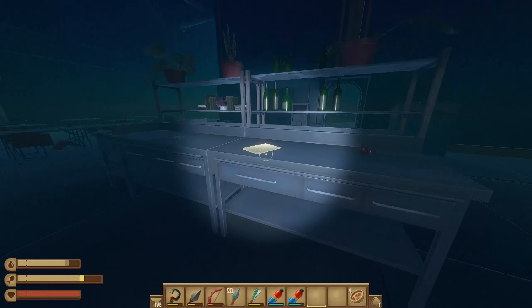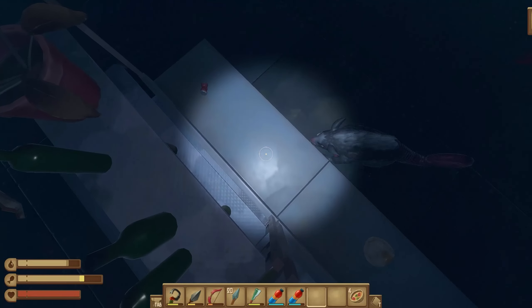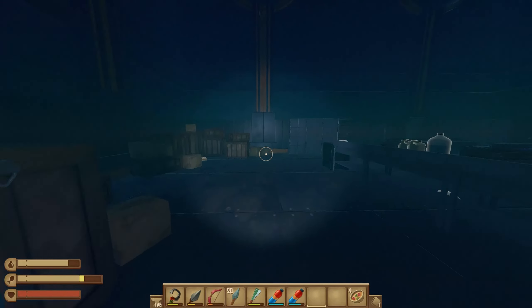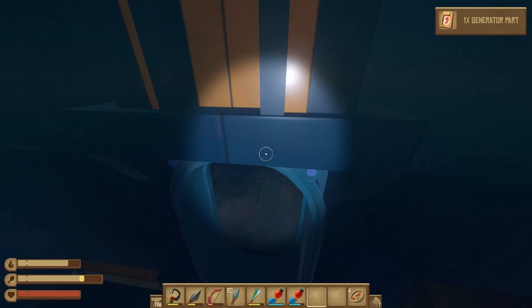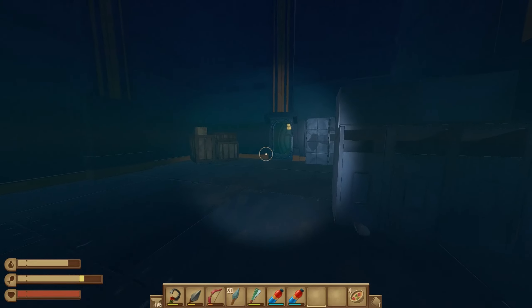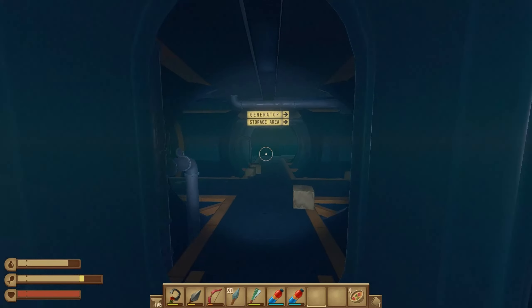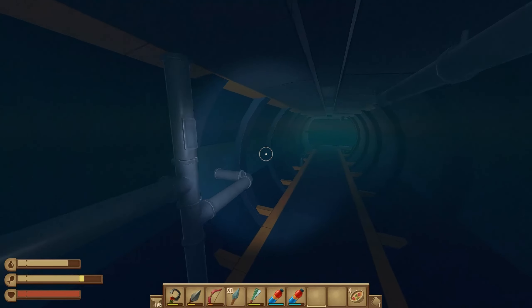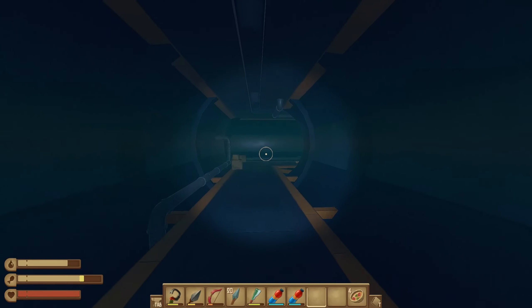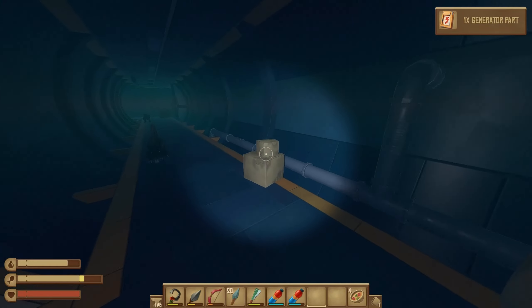Run through here. There is a note we can pick up. Right after you pick up that note, you can go through this door and the first generator part will be on the left — just try to evade the rats the best you can. Go straight through this door, and in the back corner there's another generator part.